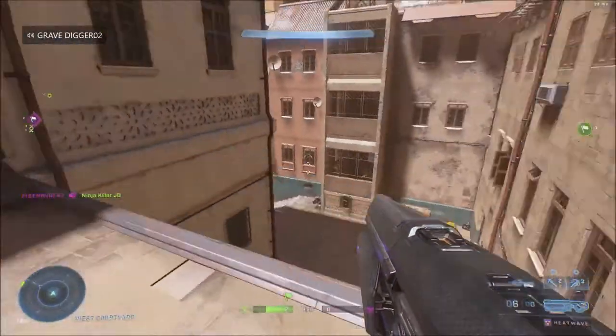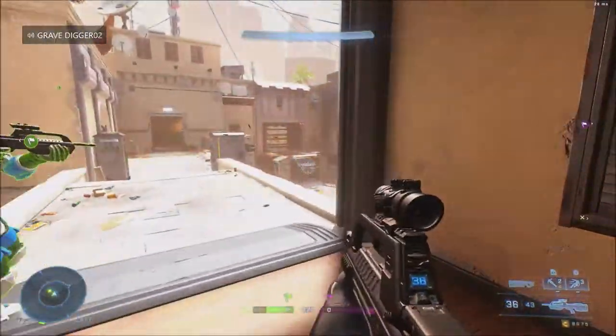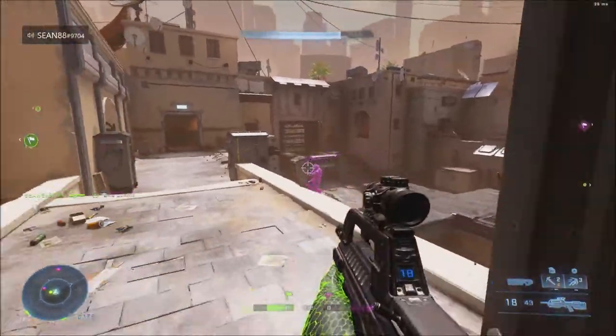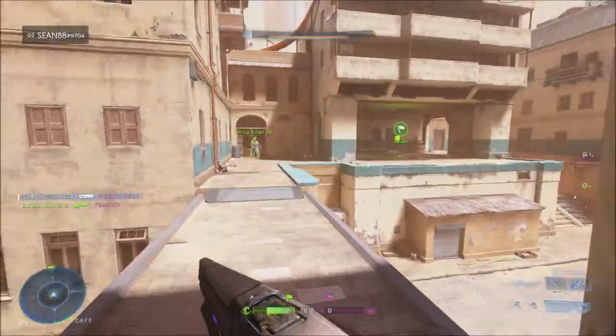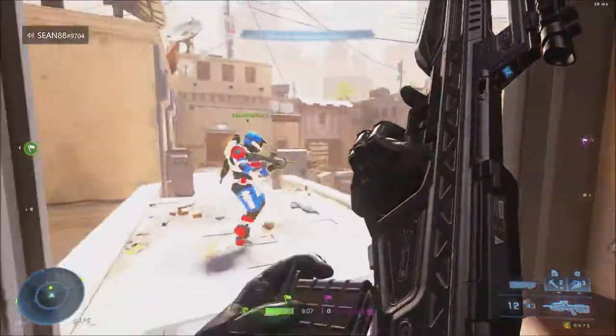The good thing about Halo is that theater mode is there and you can go back and check any player you've played against recently. Look at their theater mode and a lot of times you can tell they are cheating pretty much right off the bat. That is how a lot of people are getting reported right now, and that is what 343 is suggesting you do — if you have a suspicion that someone is cheating, make sure you report them until they get these new anti-cheat measures implemented into the game.